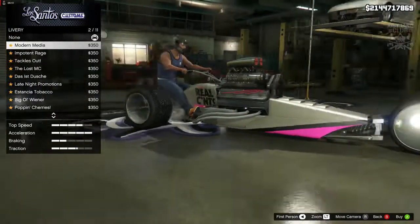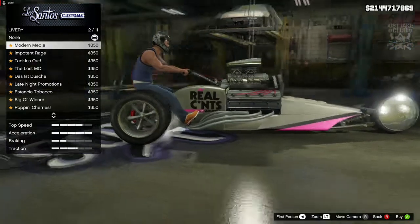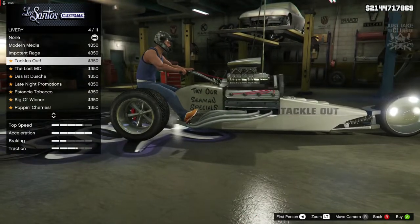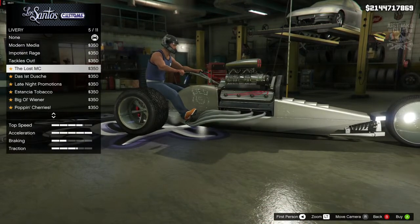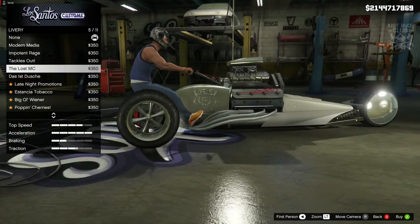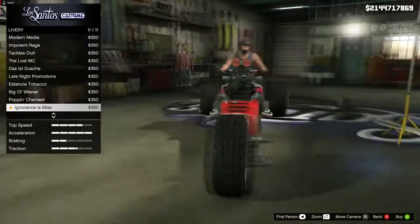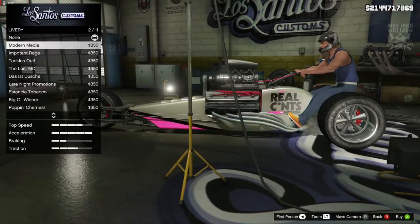Then we've got liveries — sweet, we do get liveries on this, which is pretty cool. 'Real Cunts' — yeah baby! Just because of that name I might have to go with it. There are some other options: 'Tackles Out', 'Try Our Semen Specials', and the Lost MC livery, which is a nice touch — you can make a Lost MC tricycle out of this.